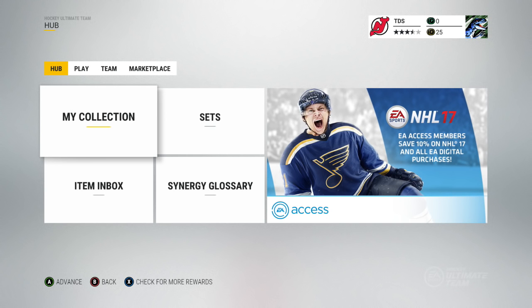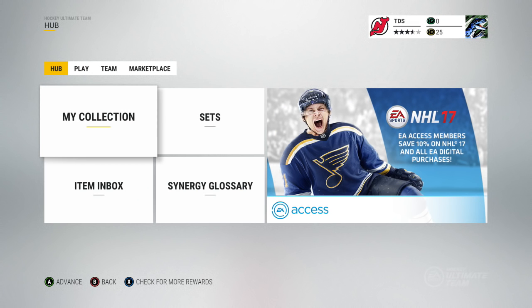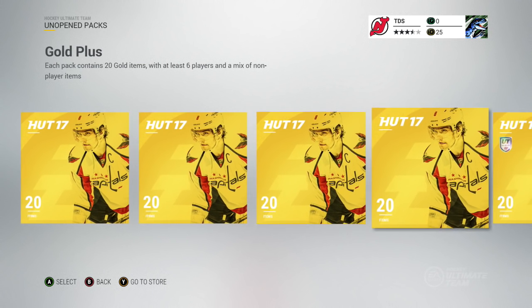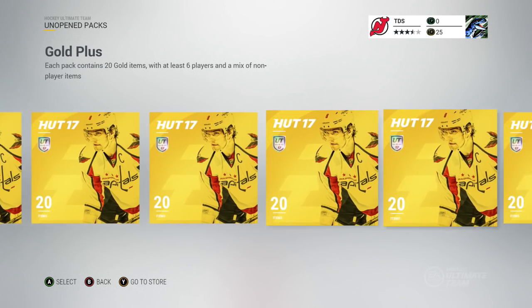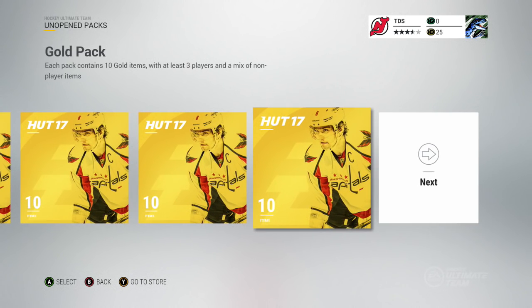What is going on guys? This is an NHL 17 pack opening. We're gonna be opening five times seven packs. We have the 20-pack with 20 gold items and six rare players, but we ain't starting out with those. We're starting out with the little peasant pack - ten gold items with three players. Basically these packs are gonna be really bad, and these are untradeable, so they're even worse.